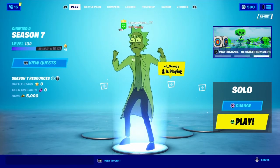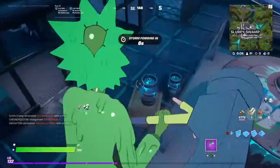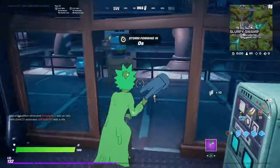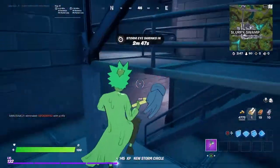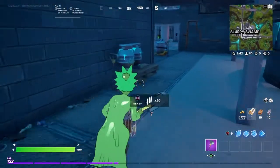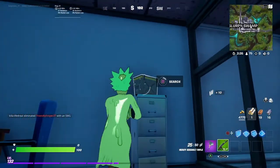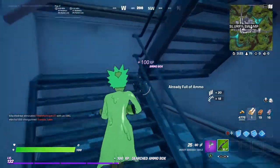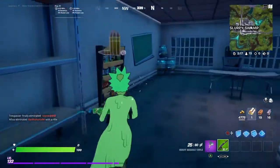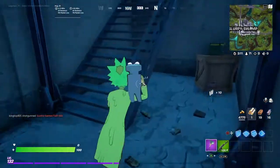Without wasting any more time, let's get right into this video. I landed at Slurpy Swamp and I have not found a green weapon yet, so hopefully we can find that and then start killing people. I don't know if anyone landed here, but I think we should go get those toxic mushrooms. We got an AK — not really the best we could have, but hey it's a weapon, so I think we're alright. We gotta look for some med kits.